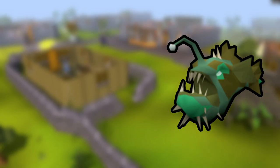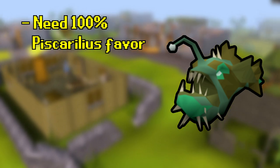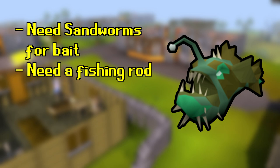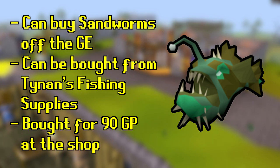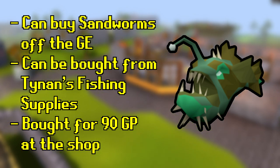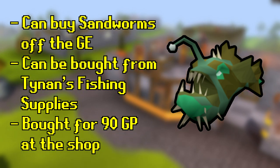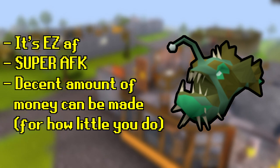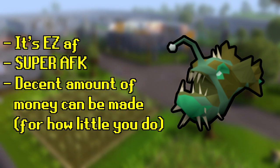For some background information on anglerfish themselves, you need 100% Piscarilius favour to catch these. All you need is a fishing rod and some sandworms and you're good to go — it's really simple to get into. You can buy the sandworms off the GE or Tynan's Fishing Supplies, who's right nearby where you need to fish. You need to be on Zeah with 100% Piscarilius favour. You're probably clicking once every two or three minutes and you can get a decent amount in an hour.